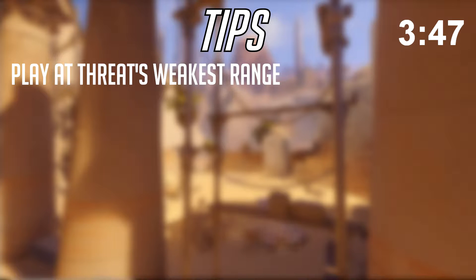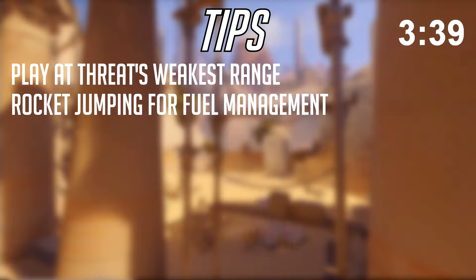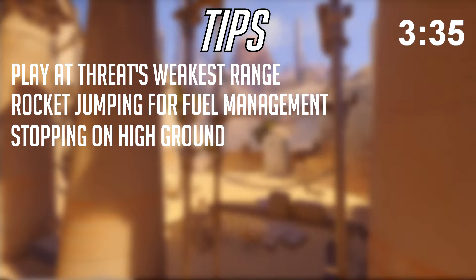The final tip I have for Pharah has to do with fuel management. If you're new to Pharah, you're probably running out of fuel frequently and sputtering out into the middle of the enemy team. To stop this, I recommend rocket jumping as much as possible to save fuel and cooldowns. Another way to preserve fuel is to stop on high ground every now and then. Pharah's fuel meter fills up in around 3 seconds, meaning you can stop on high ground real quick and be ready to fly all over the battlefield. Just playing Pharah a lot will help you learn the rhythm of your boosters and maintain height without expending a lot of fuel.